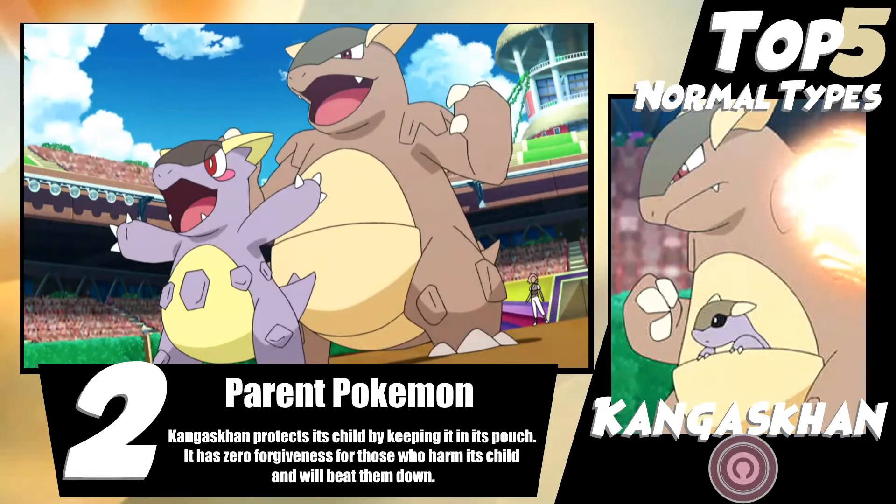Parental Bond lets you do 30% of the damage of your original attack and then attack again. So it was getting through Focus Sashes and Sturdies and was just super dominant. This Pokemon's moveset basically its entire existence has relied on Fake Out, Sucker Punch, Double Edge, and some combination of Low Kick or other fighting move. Earthquake was used at one point as well. Power Up Punch was a new one when Parental Bond came out, giving you basically a Swords Dance boost on attack. It was pretty wild.